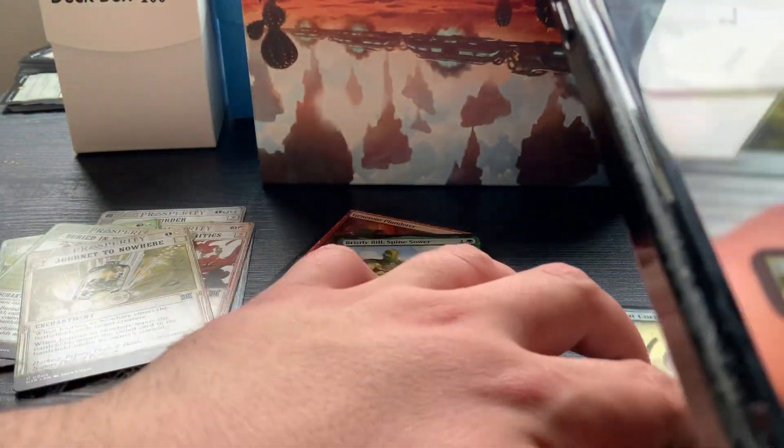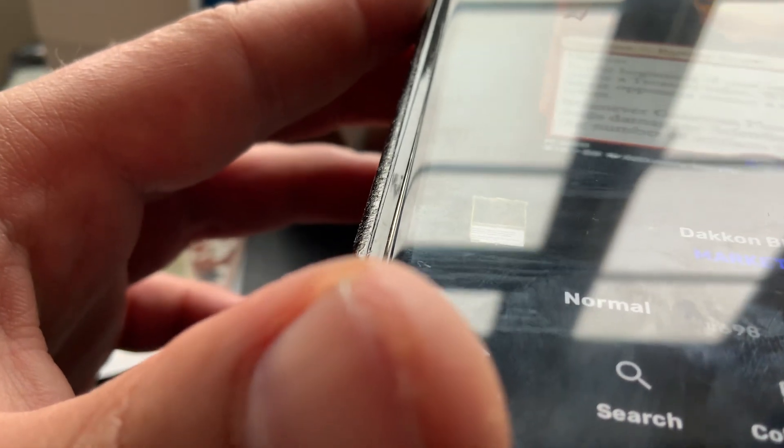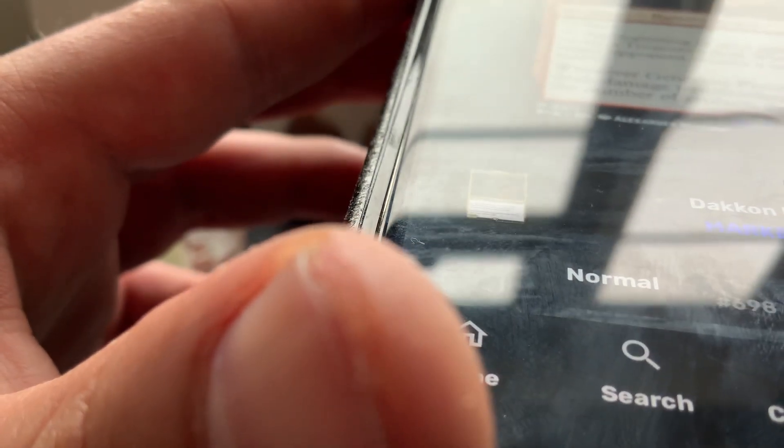First mythic: £3.95 foil. Mirror of the Wilds - Ancient - I feel like this one might be worth something: three pounds, not too bad. Bristly Bill: £1.15. And Generous Plunderer: £4.21.